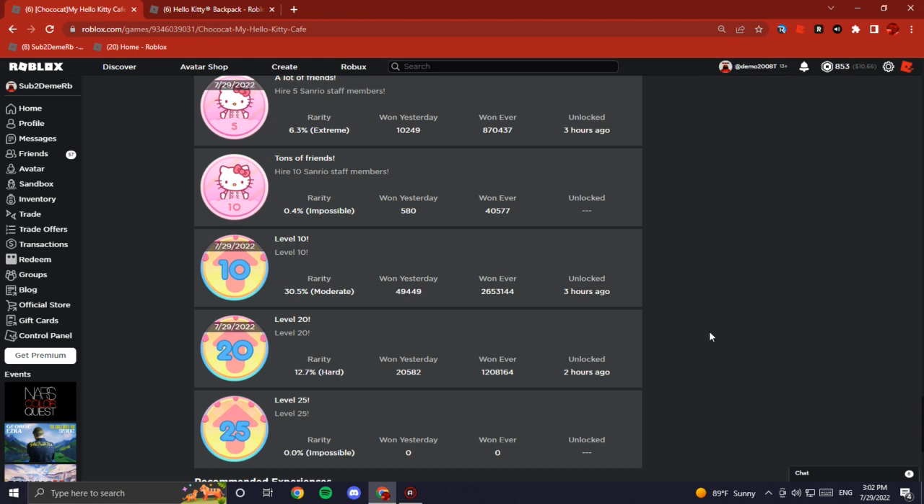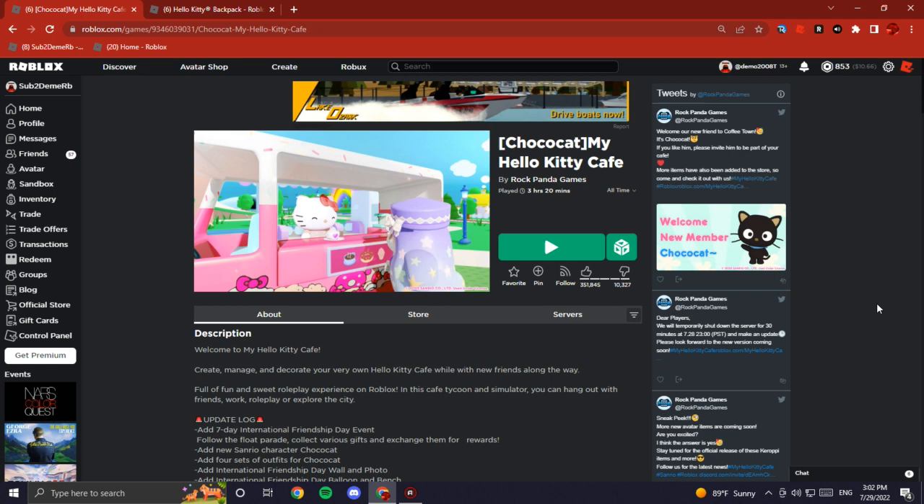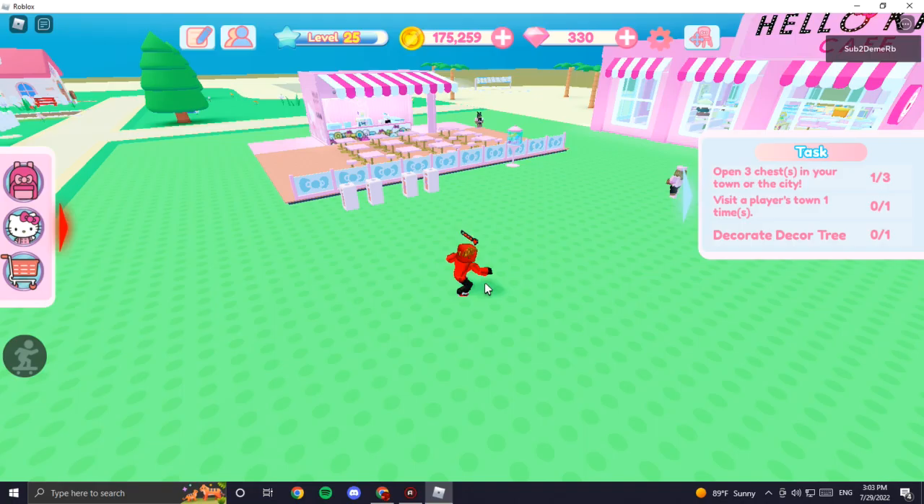So let's get into the video. What you have to do is get level 25 in this Hello Kitty Cafe. I'm gonna tell you guys the easiest way to get it, including promo codes and everything.